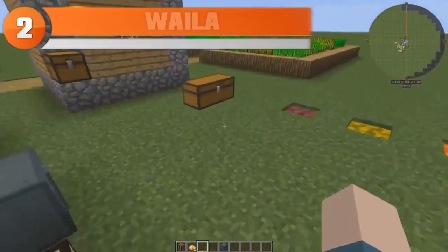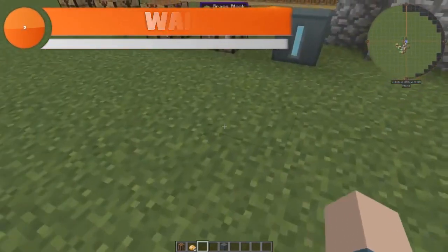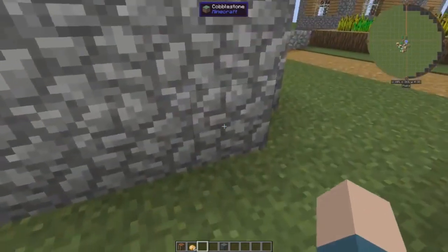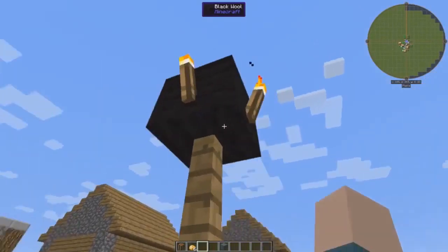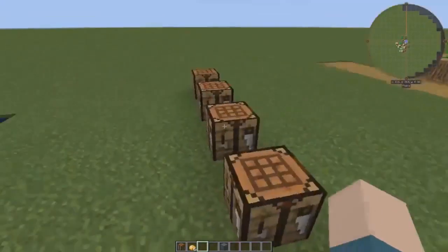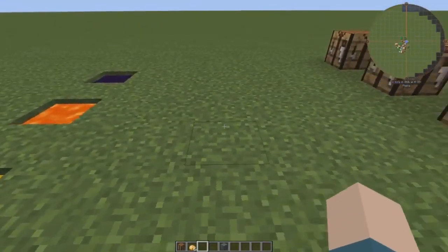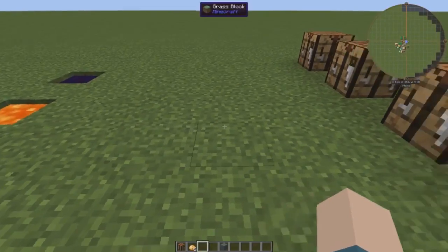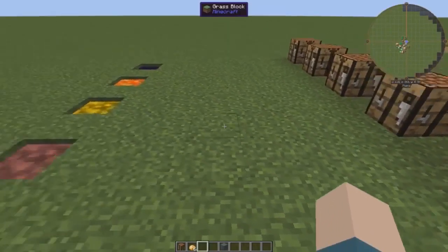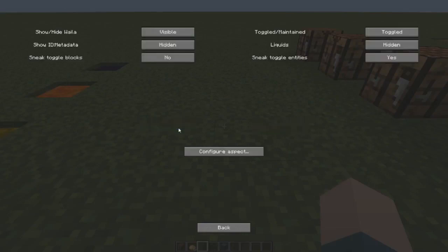At number two we have Waila — a strange name that is actually an acronym for 'What Am I Looking At?' This mod adds a new component to your heads-up display during gameplay that will automatically identify any unknown items you come across during your Minecraft session. The Waila mod is great for new players, players hunting for new materials, or just people who like having a more detailed HUD while playing. It's super helpful, especially for beginner players who don't recognize what's what — it helps you pinpoint exactly what's in front of you and what the name of it is.